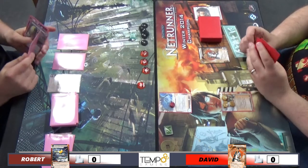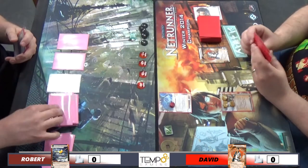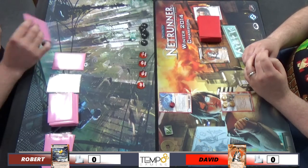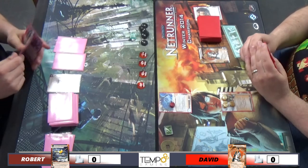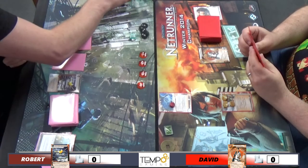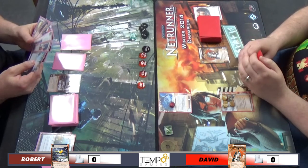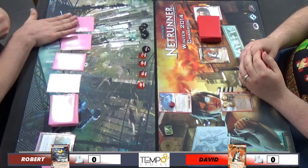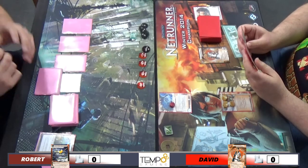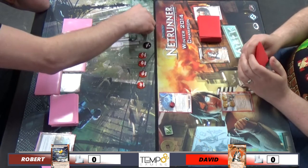We forgot about that. I didn't want to trash it because I didn't want it in Archives. There are four face downs in there now, so it's pretty expensive to trash too. When you access Shiku apart from R&D, the corp can choose to pay credits to inflict net damage or you can take negative one agenda point. My game plan was to set up and try to access as much from R&D as I can.